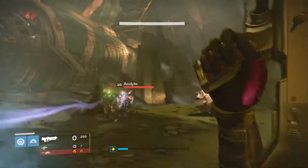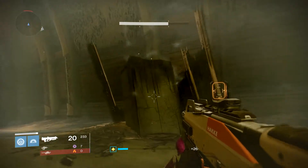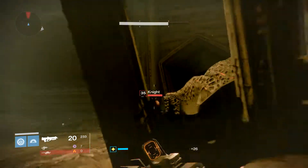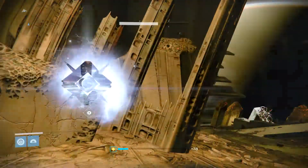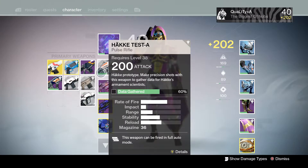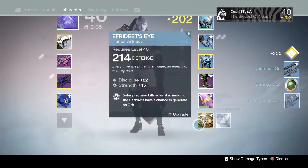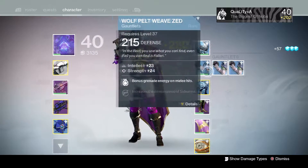All of the tasks can be different — you could be given a rocket launcher and it could say headshots against Cabal, or you could be given a sniper and it says body shots against Vex. You want to complete all five weapons and you'll get 250 XP for each weapon. That is the easiest way to level up your Gunsmith.